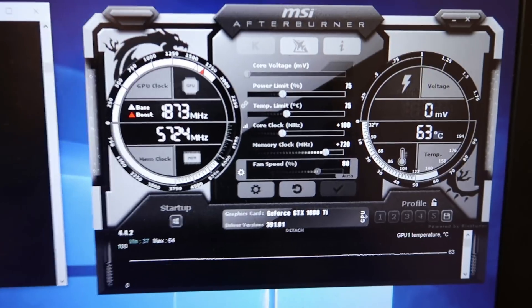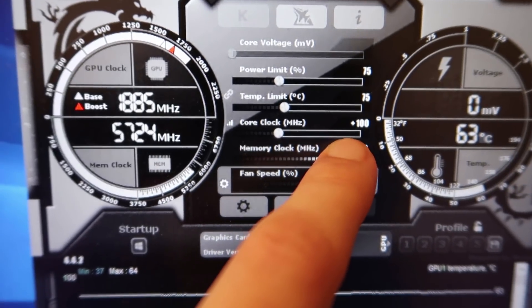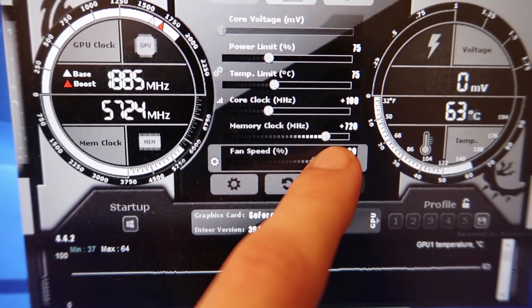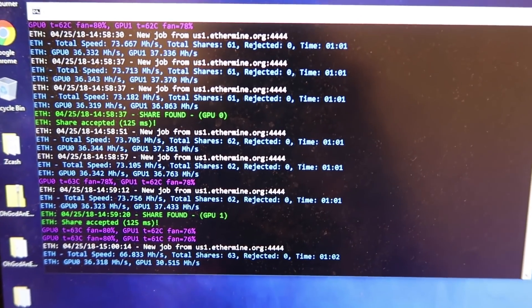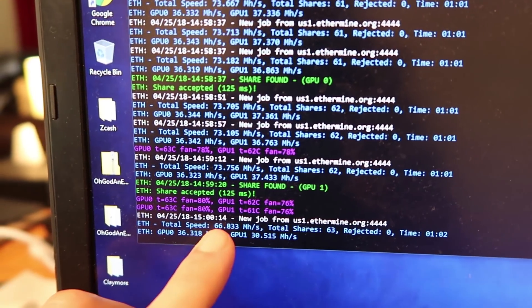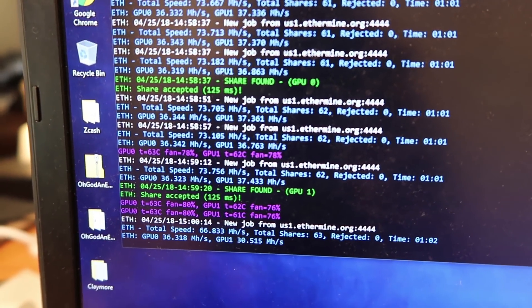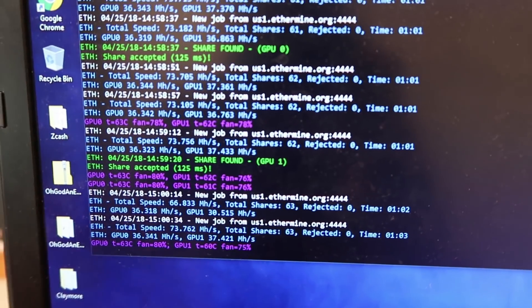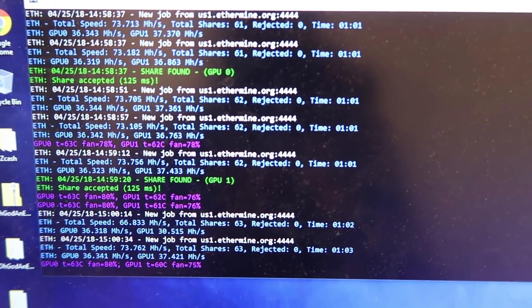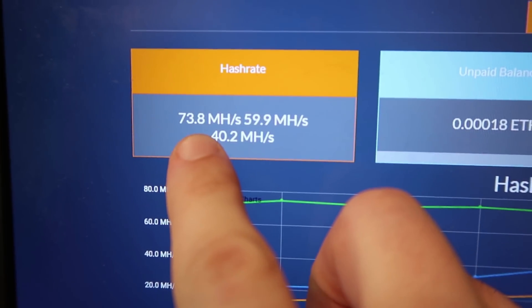So this is my mining rig. I just want to show you my overclock settings real quick. I have the power limit set to 75, core clock set to 100, and the memory clock set to 720. Without the tool running right now, I'm getting a max hash rate of about 73.75 megahashes a second. This is dropping a little because I'm remoting in, which uses more GPU power. Let's go to ethermine real quick.